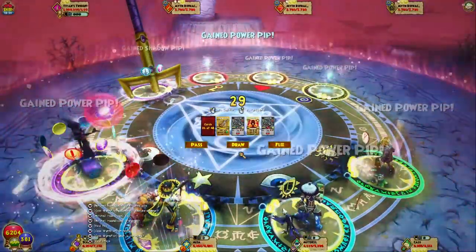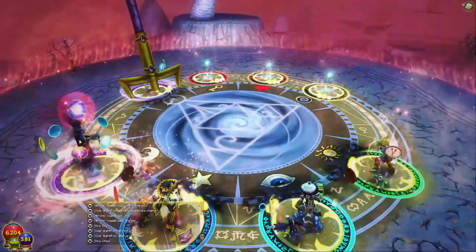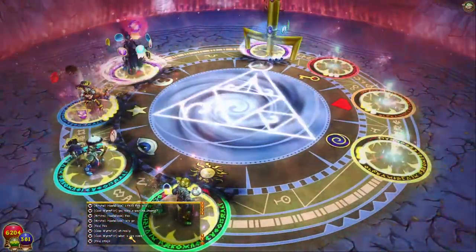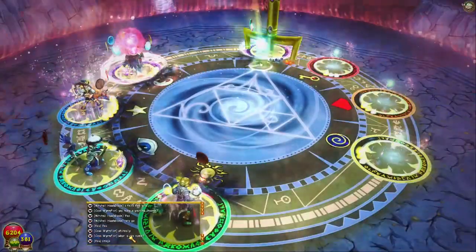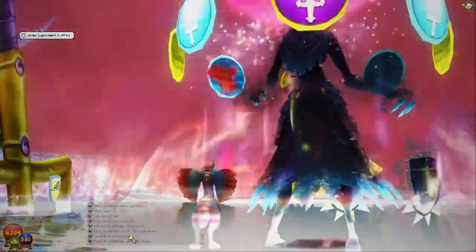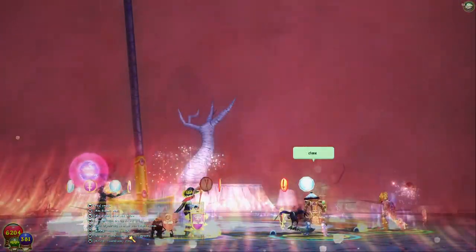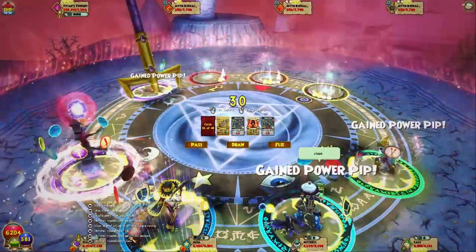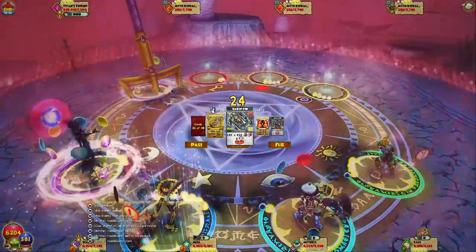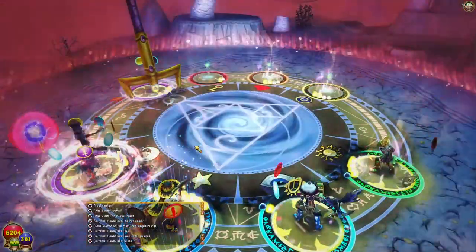We should be fine. We got the storm wizard here to take out the minions. Is that enough damage over time for you - 100k? My minions didn't even kill the other minions. We should still be fine though - the minions don't have to be dead for this guy to die, right? This should kill the minions and I should do another like 100k right here. Hopefully Anna bulls, bro. Definitely gonna be fine.